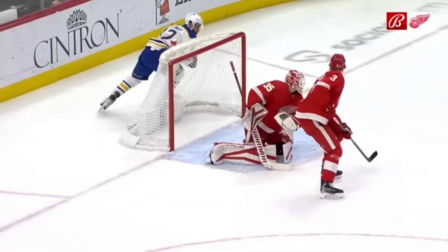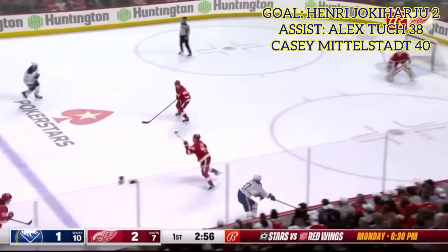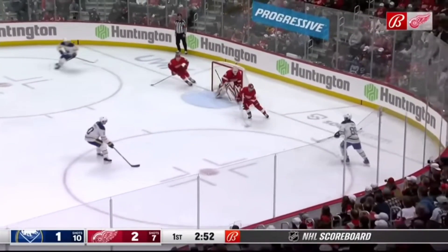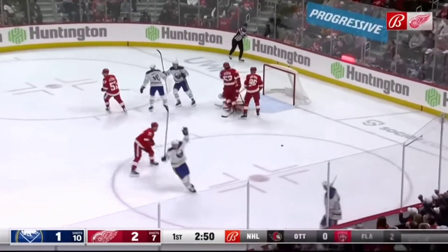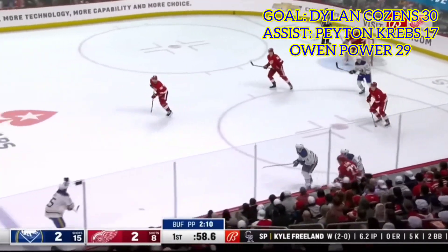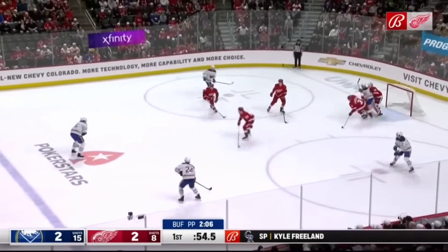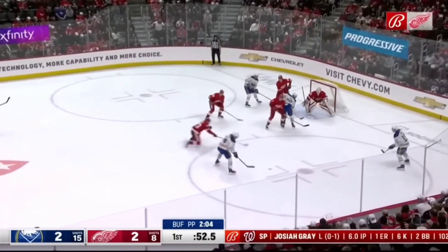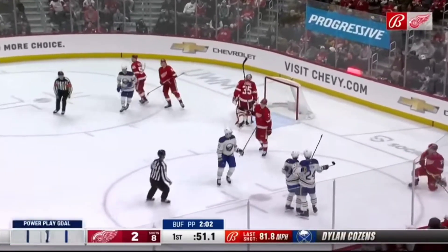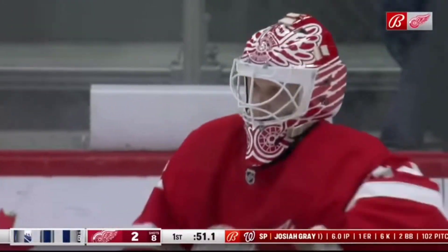Don Granato knew Tage Thompson from the U.S. National Team Development Program. As Skinner feeds it ahead for Middlestad — took the shot and a save made by Husso. Another shot — they score! Right into the slot. Kept alive here by Power, he gets the return pass — into the slot for Cousins and he scores! On the first power play, so they'll stay on the power play.